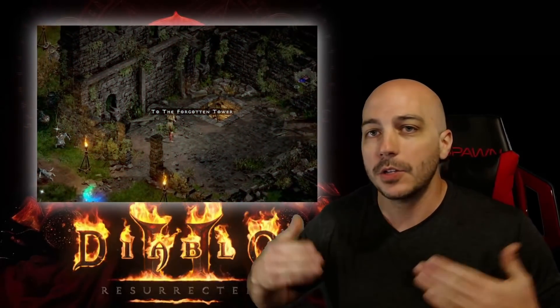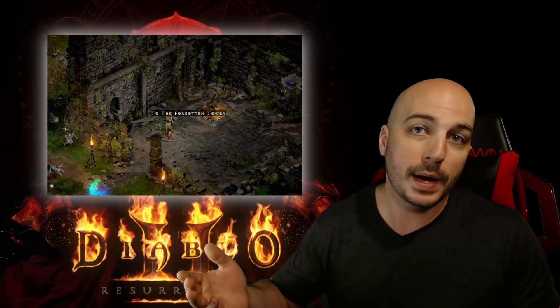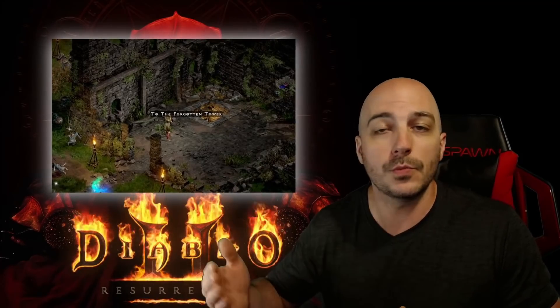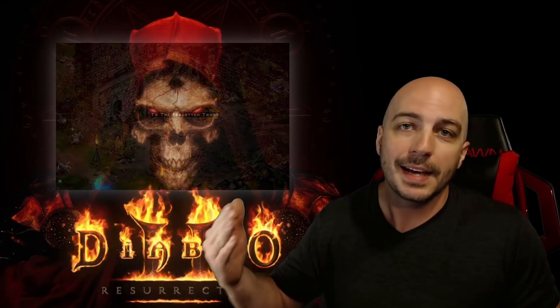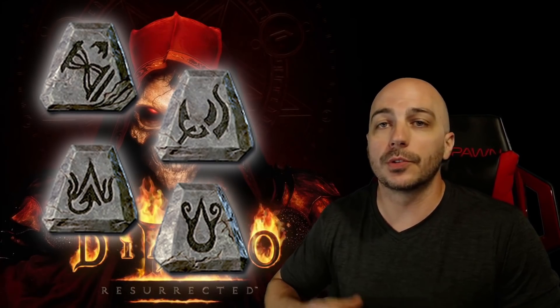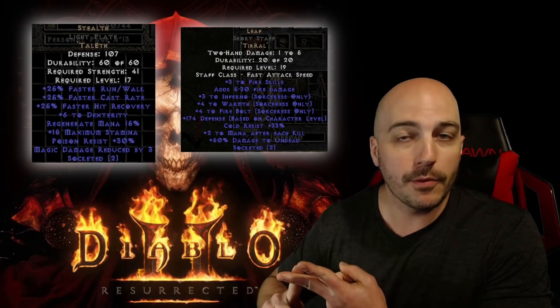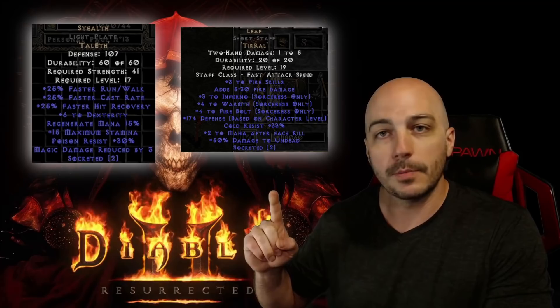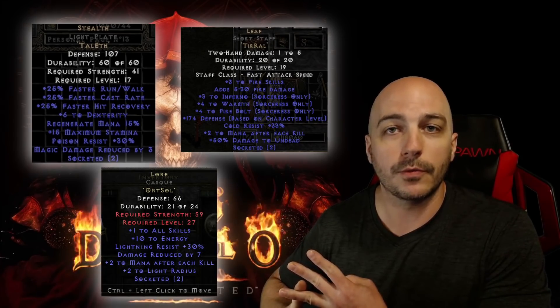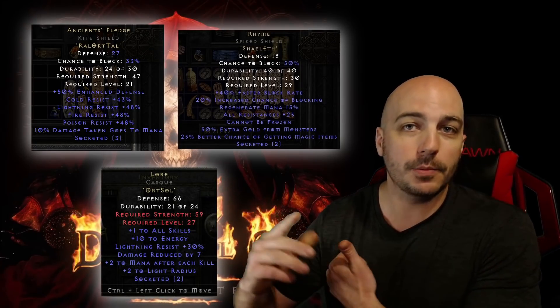Next, you hit the Tower. You can definitely go down and do the Tower or you can skip it, but it is a good way to find runes in order to make some of the runewords that every single character makes, and to get some more levels because there's a lot of champion packs down there. With those runes, there are certain runewords early on that everybody makes — like Stealth, like Leaf for any Fire characters. You can even a little bit later on make things like Lore for your helm, or Ancient's Pledge, or Rhyme Shield a little bit later on.